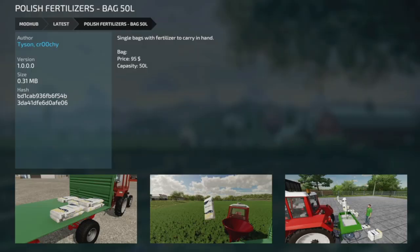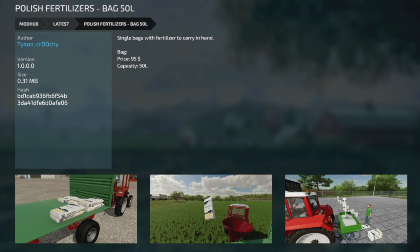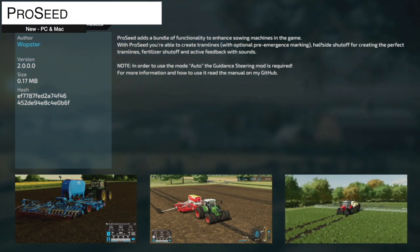Now let's go into new mods for PC and Mac players. The first is the Polish Fertilizers Bag 50L — a single bag with fertilizer you can carry in your hand. The Polish fertilizer bags have been a bit overdone but it is what it is. This one costs $95 and holds 50 liters.